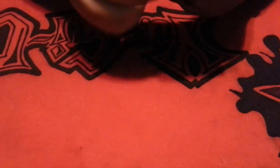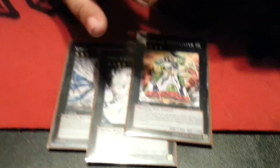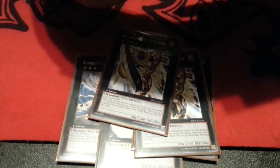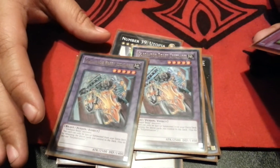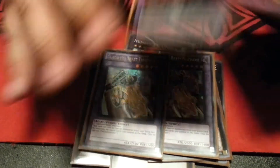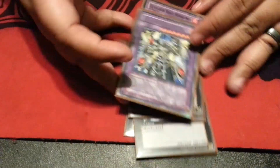My extra deck is really not done, but I just threw in some stuff and I need some feedback from you guys on what I should put in here. I just did this real quick so I could playtest a little bit. I have Leviathan Dragon, Gem-Knight Pearl, Zenmaines, Number 50 Blackship of Corn, Wind-Up Zenmaioh, two Utopias, two Estadarli, and a few others.